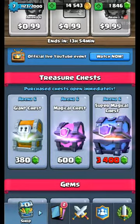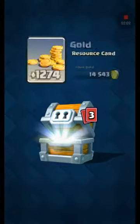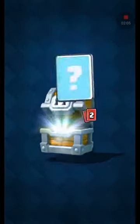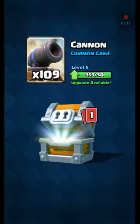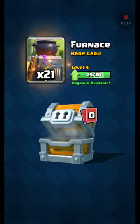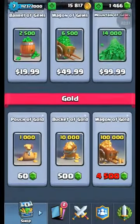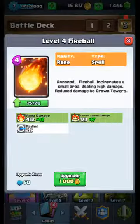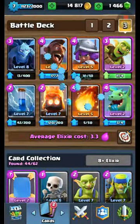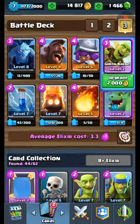We're gonna go ahead and buy ourselves a giant chest and that'll be it for this video guys. One thousand two hundred seventy four coins, 78 archers, 109 cannons — I don't use those so I'll start donating them if anyone wants them — 21 furnaces. That was pretty cool, pretty dope. We got ourselves this ready to be upgraded — it has 474 area damage, 190 crown tower damage, and a radius of 2.5.